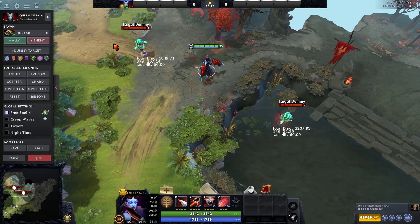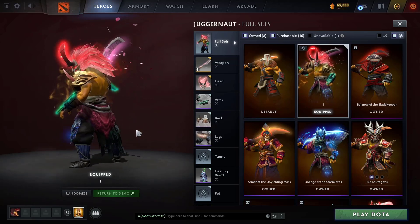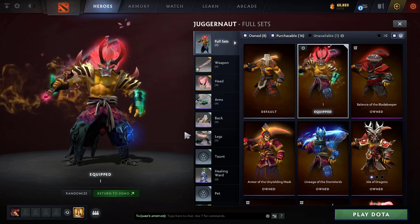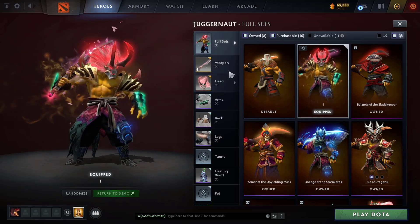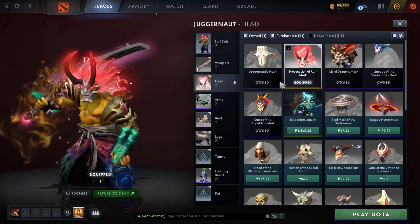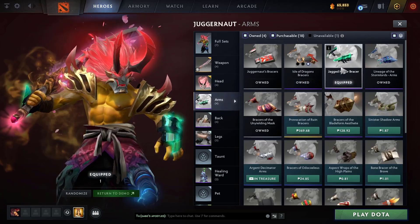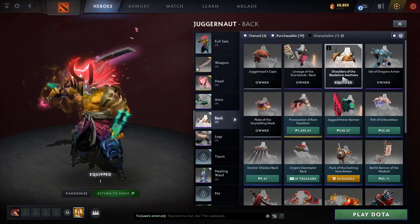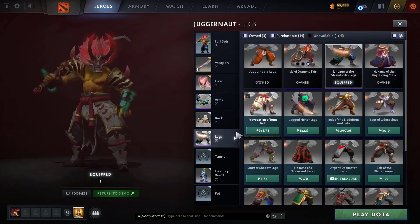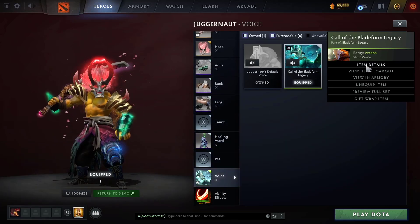Next up is my Juggernaut set — you need to copy this, it looks really good. The weapon is Serakura, a very old immortal. Headpiece is from Provocation of Ruin from the Hollow Chest of the Dire. Arms are from Collector's Cache ultra rare. Back is from Blade Form, legs from Collector's Cache Storm Lords, healing ward from Collector's Cache as well, and the voice is full kinetic.